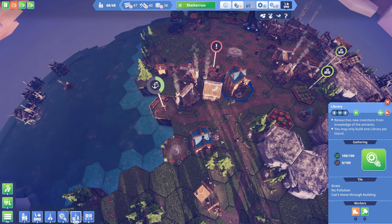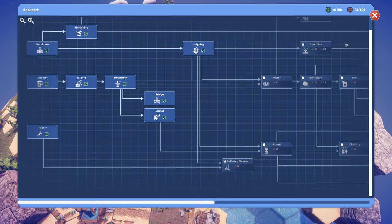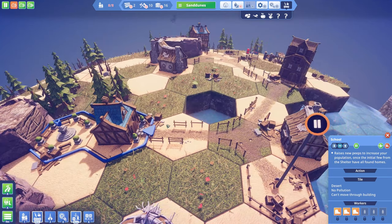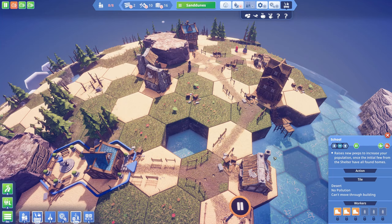That will require the person from the explorer's hut collecting 60 of this red technology, which he is more than halfway through. You can see the school — it says it has workers. I think the developers kind of forgot to rename this, because these are peeps who are going to be born, go into the school, and then become your workers later on. They are not the educators; they are the ones getting educated. Once they grow up they'll be added to the population pool.